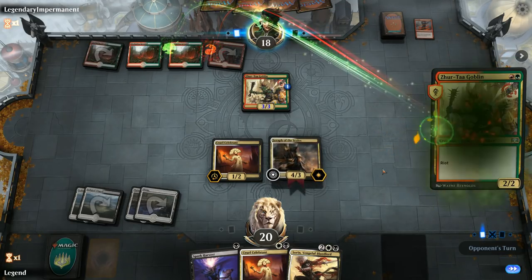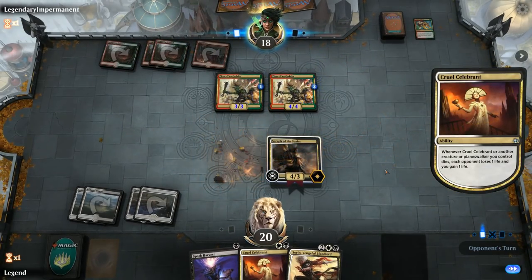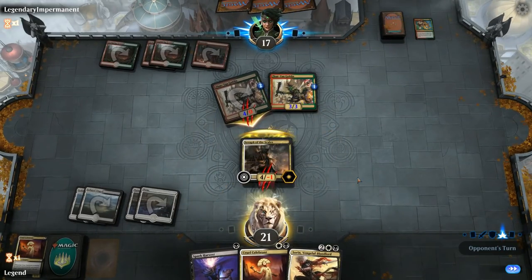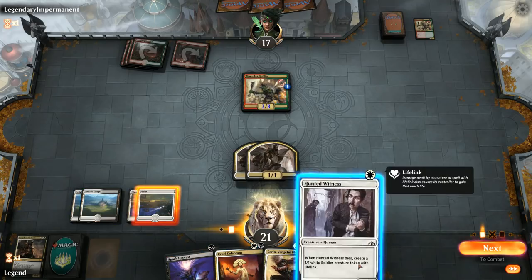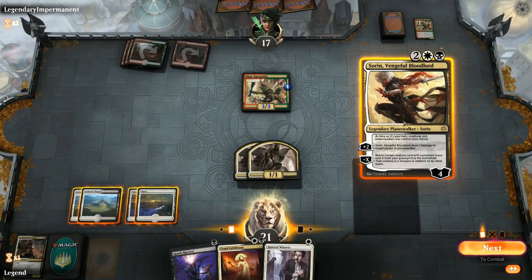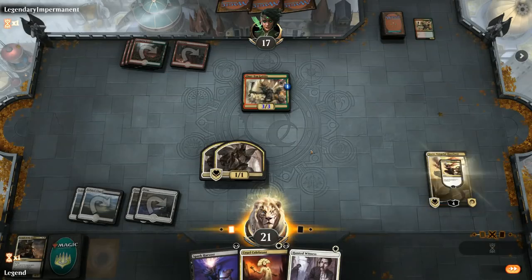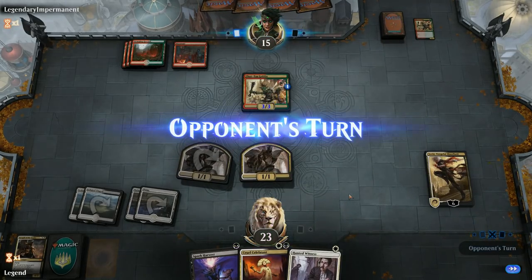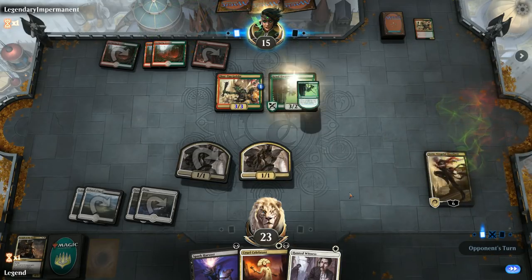Fourth land — it's going to be another Zhurta Goblin into another two-drop. Domri's Ambush kills our Celebrant and the Zhurta attacks. I don't mind trading since we always have Sorin to get stuff back from the graveyard. Hunted Witness is a nice pickup — we could play Witness, Celebrant, and Spark Harvest to kill the Goblin, but the Goblin isn't such a threat that we need to use removal on it. We'll play Sorin and just plus for now to preserve loyalty, then attack with one Spirit Token and leave the other back to protect Sorin.